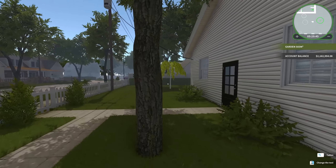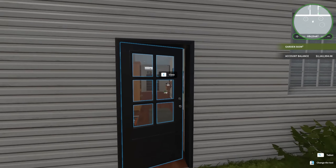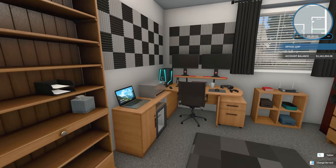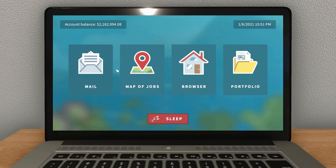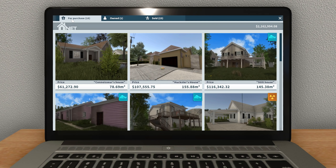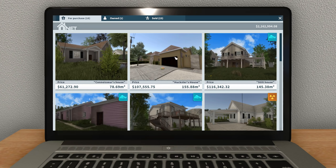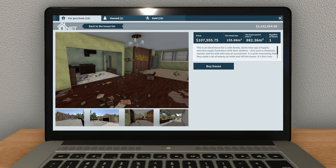Hey guys, Wells Knight here, and welcome back to another episode of House Flipper. I hope you guys are having an awesome day — I'm having a fantastic day. I think today we're going to tackle one of the Easter egg houses in this game, and that is this one: The Huckster's House. This is the house from Breaking Bad.